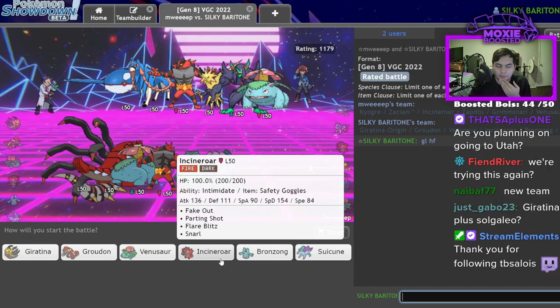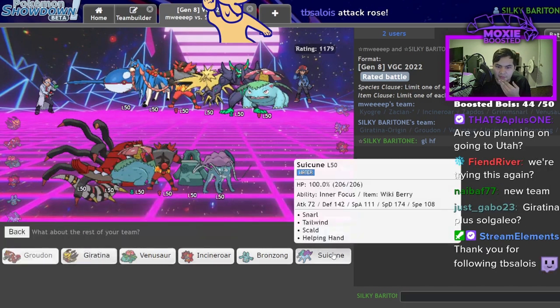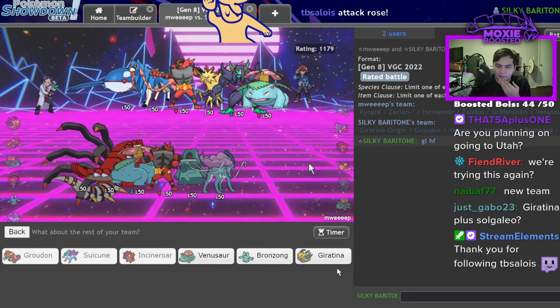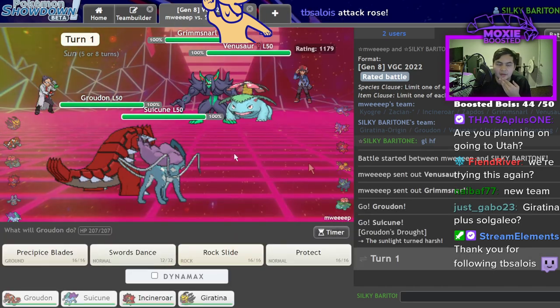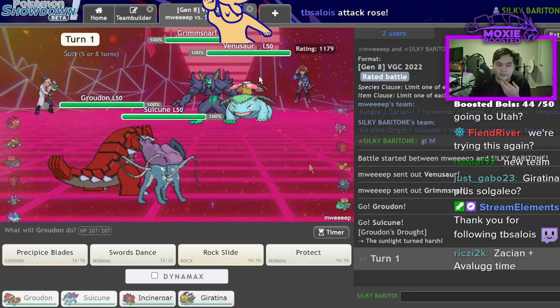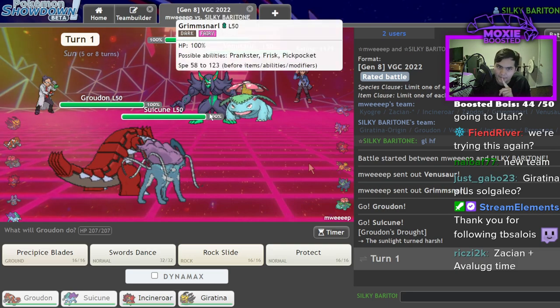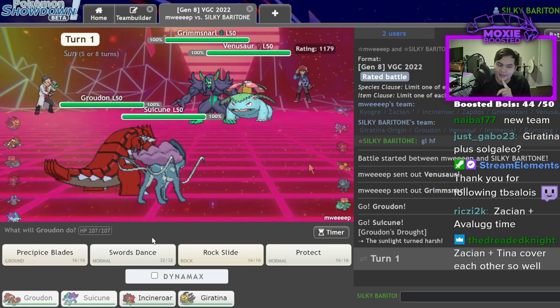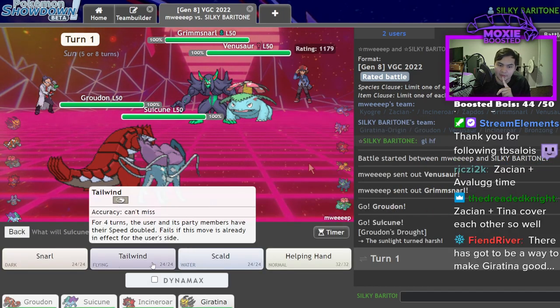I should be able to lead Groudon and Suicune again, bring Venusaur or Incineroar in the back, and try Giratina. Here's the issue — who are they going to one-shot? One would assume it'd be Groudon. So I can try to go Incineroar and Snarl. Giratina is not a great pick — Giratina is garbage. But okay, I got the call right.